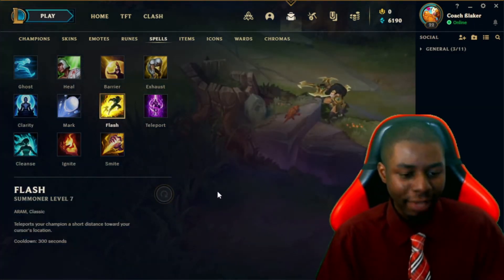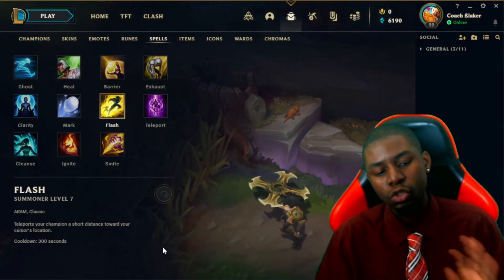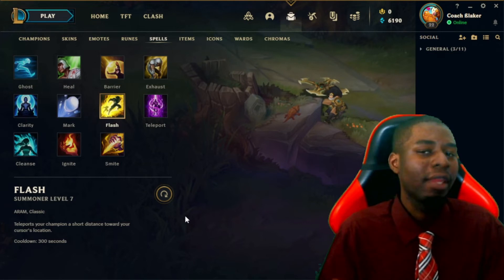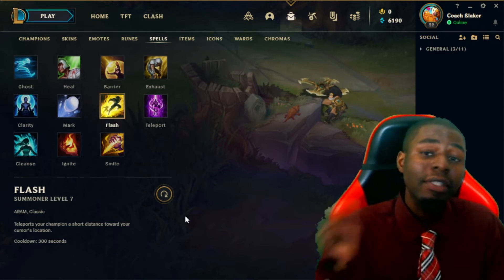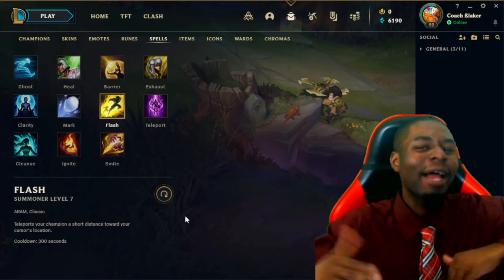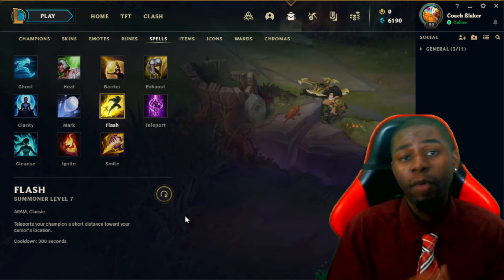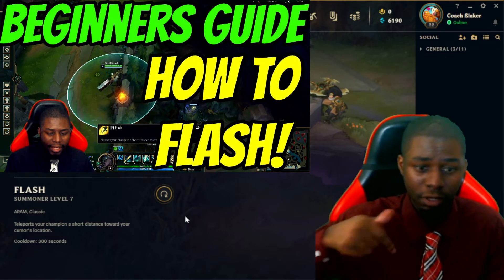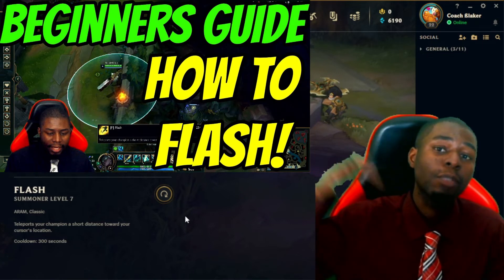Next we have Flash. It teleports your champion a short distance toward your cursor's location. Flash is pretty self-explanatory and I think everybody understands how to use it. There are niche ways to use Flash, like closing bigger distances or flashing with your ability. There are a lot of creative ways to use Flash, and I have a video on that in my beginner's guide linked in the description.